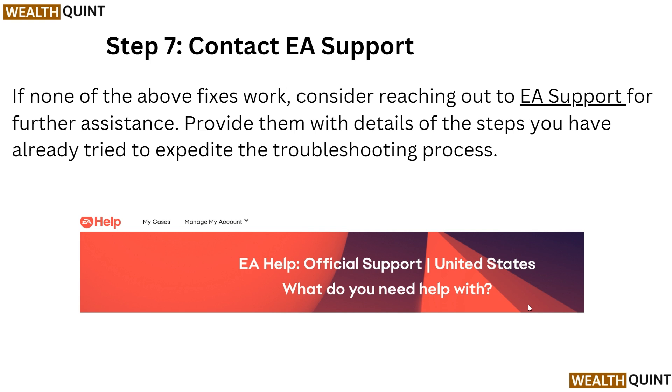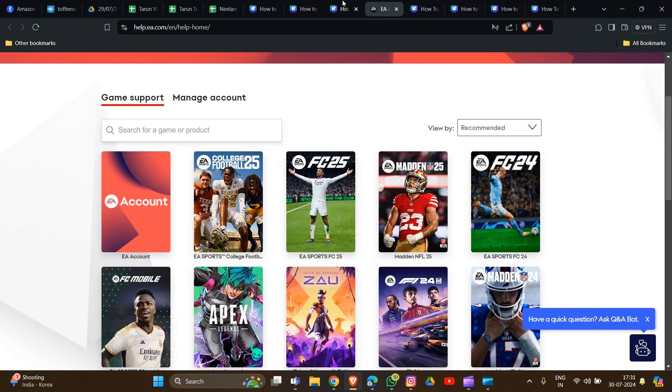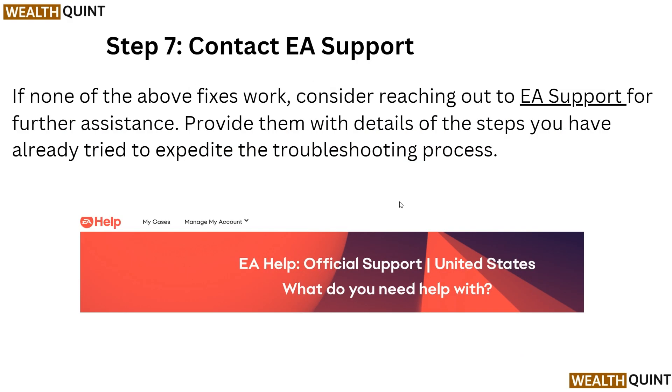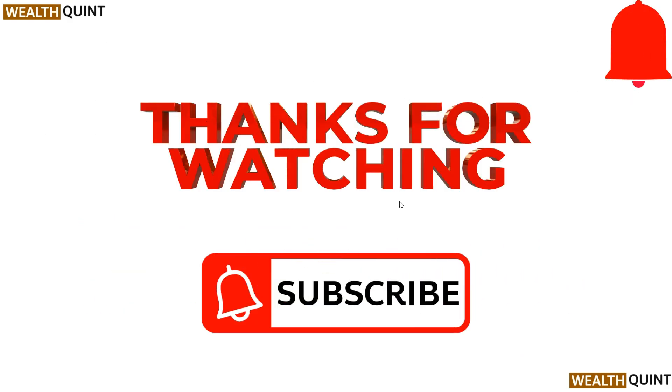Step 7: Contact EA Support. If none of the above fixes work, consider reaching out to the EA Support team for further assistance. The link to their website where you can contact them is shown on screen. Thank you for watching this video — I hope you now understand how to resolve this problem.